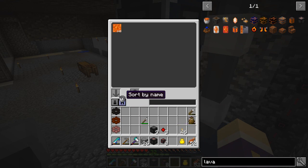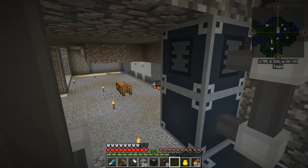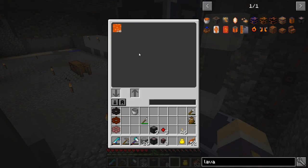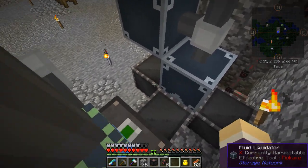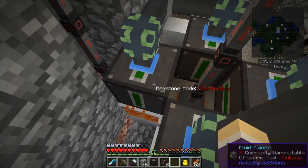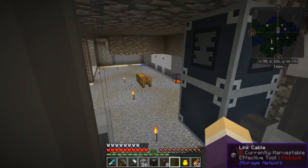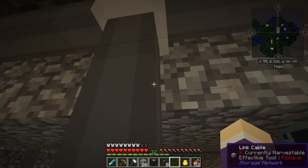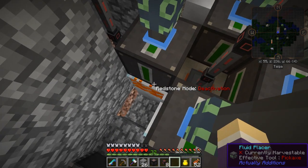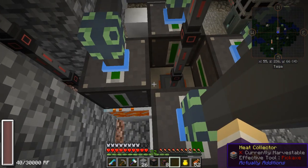I've been emptying buckets into there. I also used that dark tank filled with about 140 buckets to fill it up quickly so it had a backlog of energy and I could see whether it was producing fast enough. These fluid placers use the fluid export cable set to lava to receive lava from this tank, connecting down into each one of these. This keeps them full of lava so that every time it can place a lava, it will — and the heat collector carries on generating 40 RF per tick.